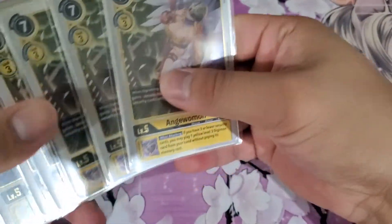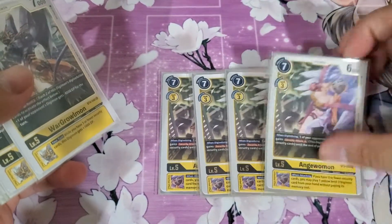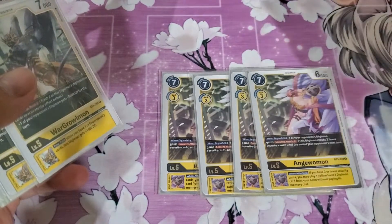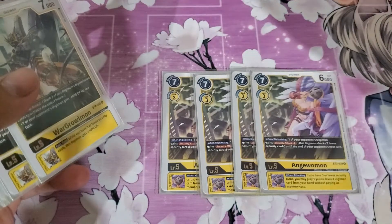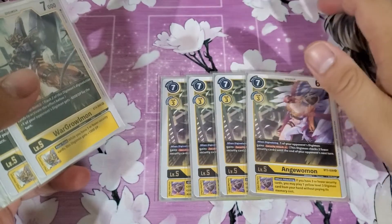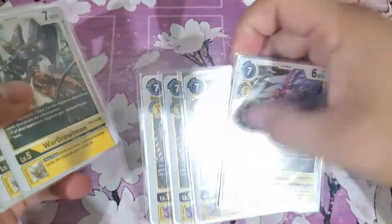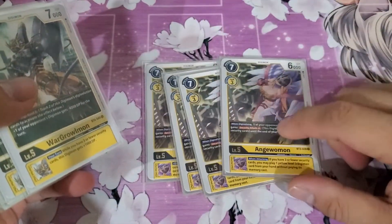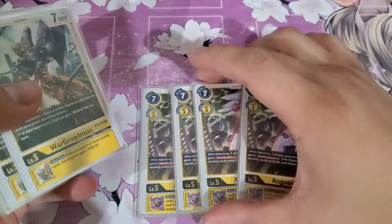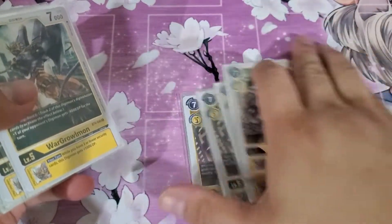Moving on to the level 5s — I run 4 Angemon. This is a really good card because I see it as a pseudo-blocker: you can get rid of a security check on any Digimon. It literally saved me a turn when I was playing against a Blue Imperial Dramon deck — I used it to get rid of the Jamming V-Mon security check. Also, the Inheritance really helps because it pairs off well with Bushy Agumon or Lucemon later, which saved me a lot of times.